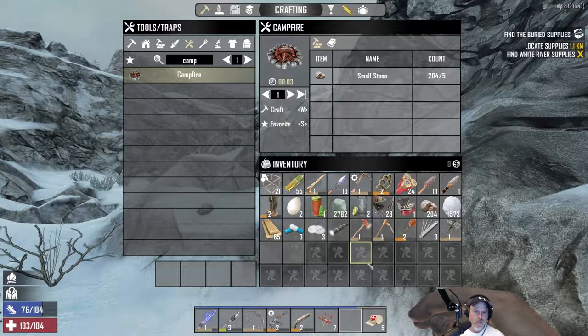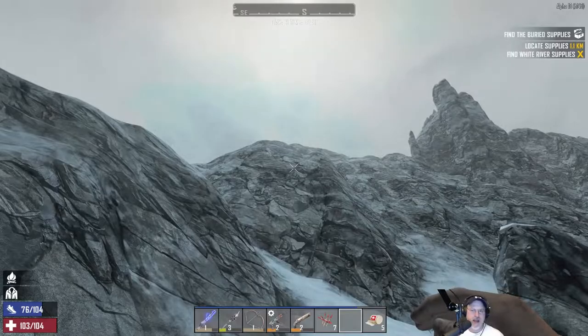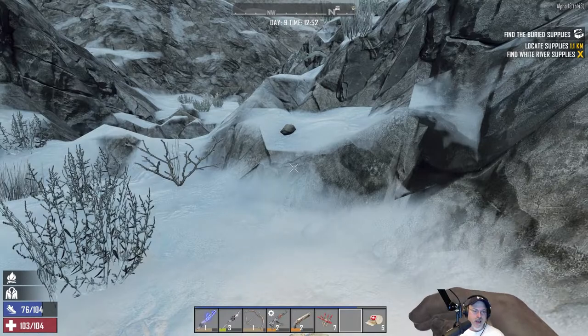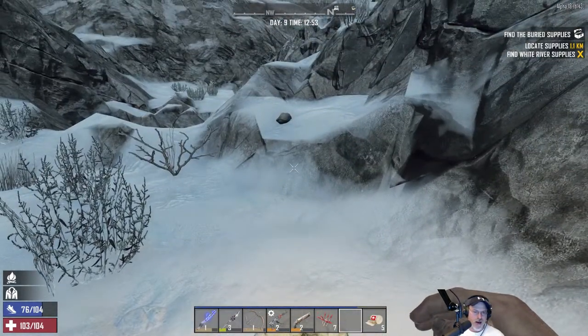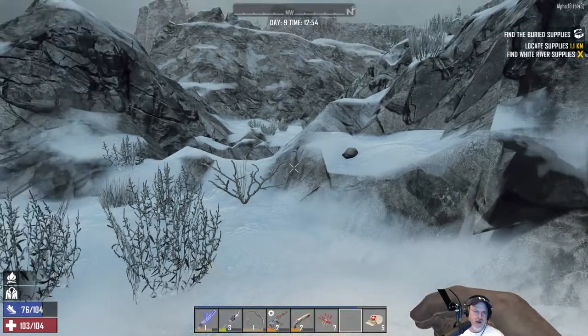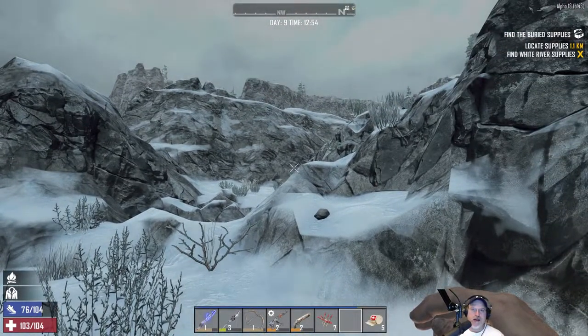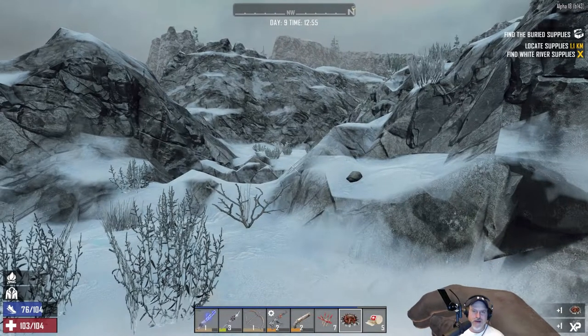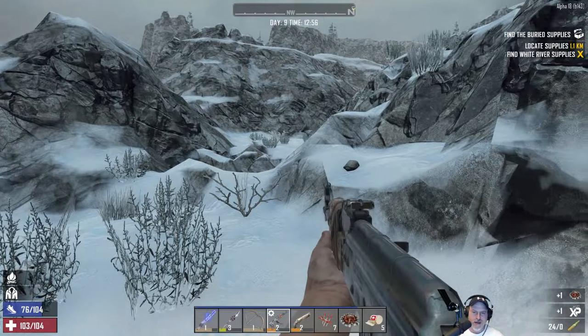I wasn't sure if the treasure was going to be down the hillside and buried a few blocks deep, so it was a gamble. But it paid off — we got XP, clay, snow, and the loot. Now we just have to get out of this damn snow biome alive. I think we can do this!